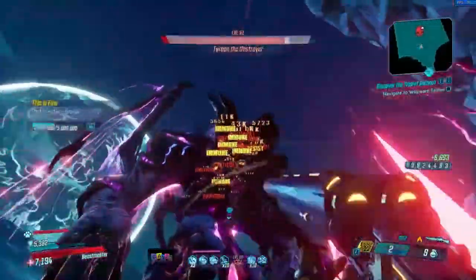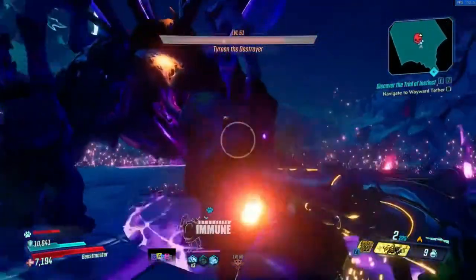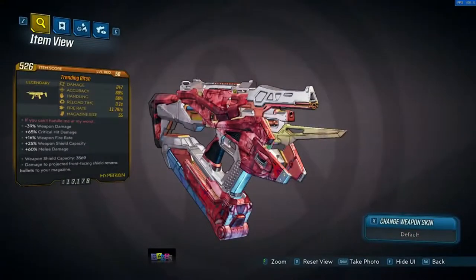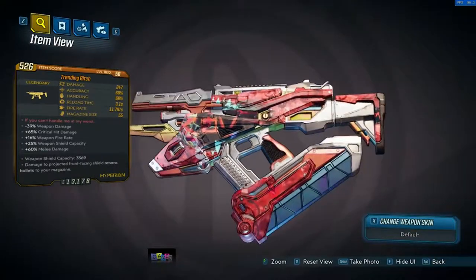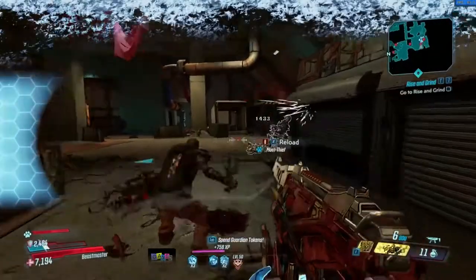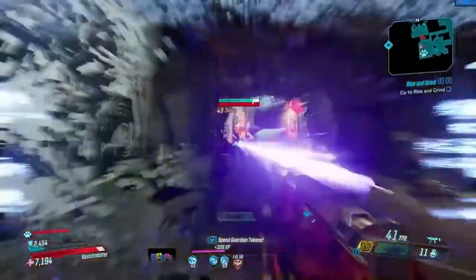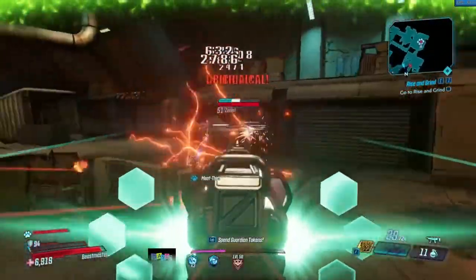And finally, Tyreen has an increased chance to drop the Bitch. This is a Hyperion SMG sharing a slot with the Crossroads, which is also another great SMG. It comes in any element. Red text: 'If you can't handle me at my worst.' It's a very strong weapon — high accuracy because it's Hyperion, fires a lot, decent damage. There are other really good SMGs: the Hellfire, the Nighthawkin which is probably best in slot, the Nifed, the Tsunami, the Ten Gallon. But the Bitch is definitely one you want if you don't have those, and it comes in all elements — shock and cryo versions are very useful. This is the best time to farm a good Bitch if you want one.